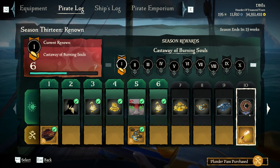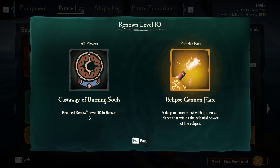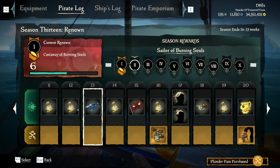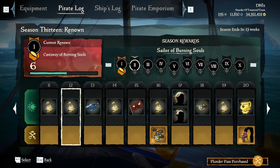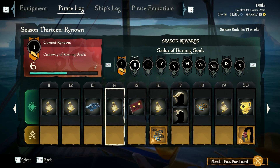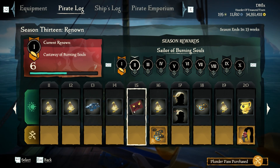Level ten — for free you get what looks like an emblem. If you have the premium pass, you get an Eclipse cannon flare. Level eleven is a gold pouch for everybody. Level twelve is a gold pouch. Level thirteen is doubloons for everybody. Level fourteen is another gold pouch — a lot of filler in these still.